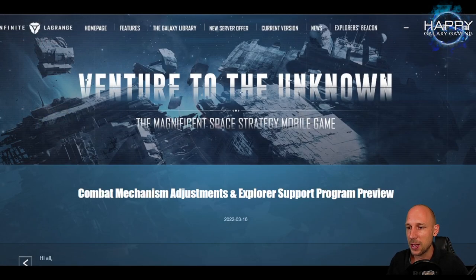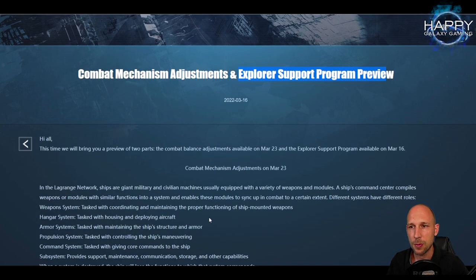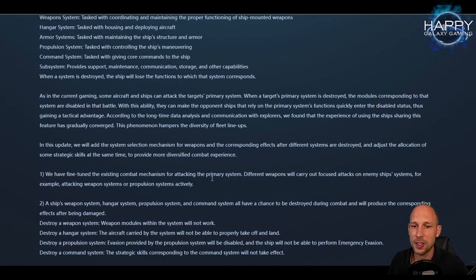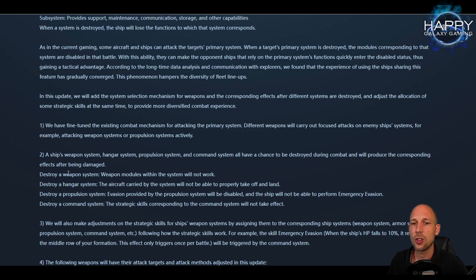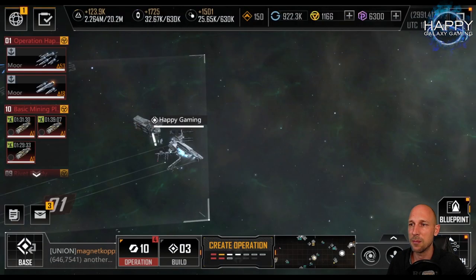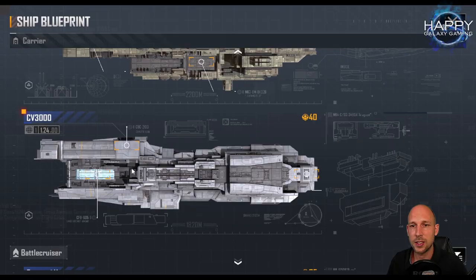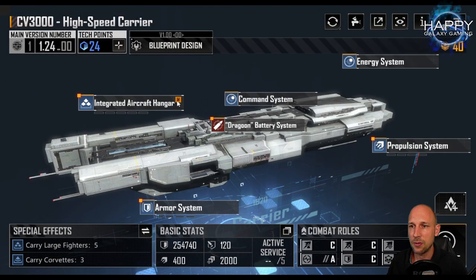When we talk about fighters it gets even more interesting — let's switch over to the website. We did get a patch that already brought some changes: the combat mechanics and the Explorer Support Program preview. The Explorer Support is already available, patched in yesterday. The combat mechanic adjustments are on the way. So far, the only thing you could do when attacking systems was disable the main weapon system — that's all, no strategic options.